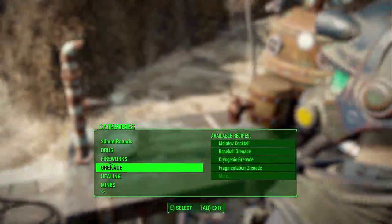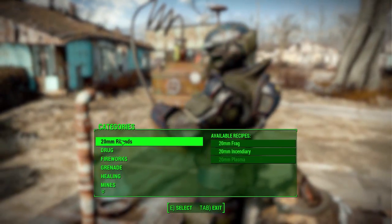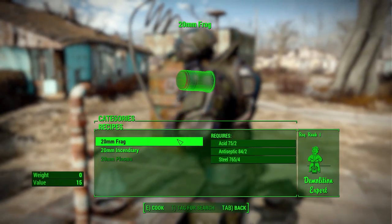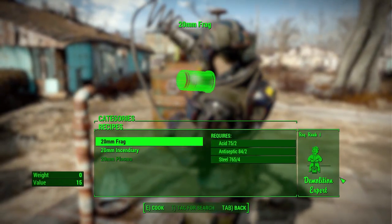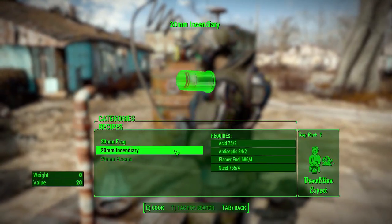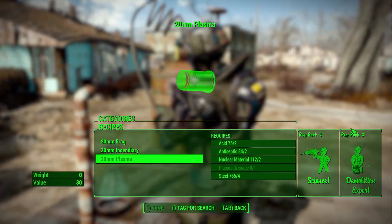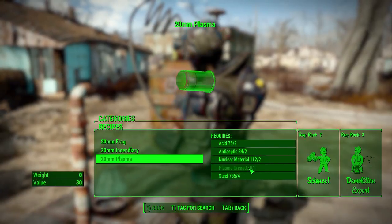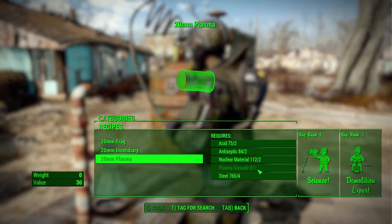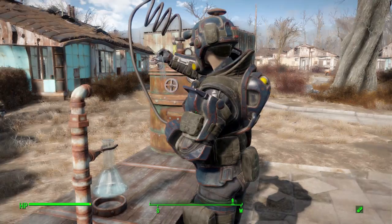At the chemistry station, the ammo is listed under the 20mm rounds category at the top. You can craft 20mm frag grenades with Demolition Expert rank 1, incendiary grenades with Demolition Expert rank 2, and plasma grenades with Science rank 2 and Demolition Expert rank 3 — plus plasma grenades in your inventory. They're pretty simple to make and very effective.